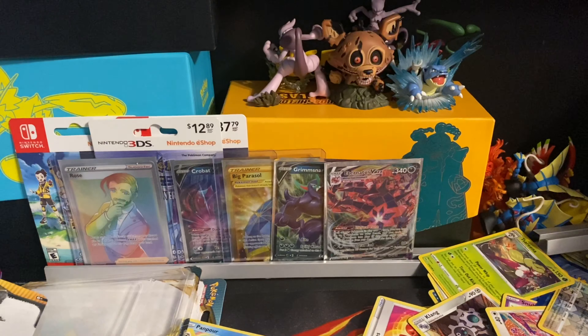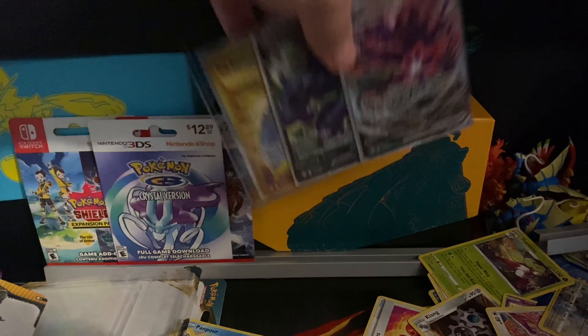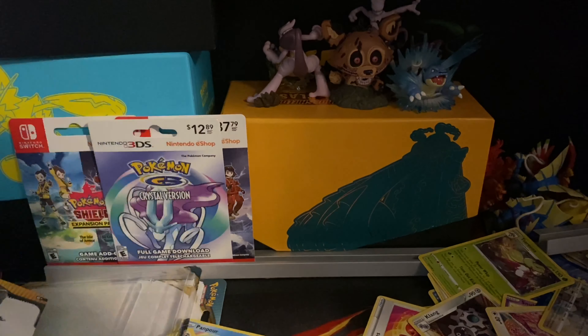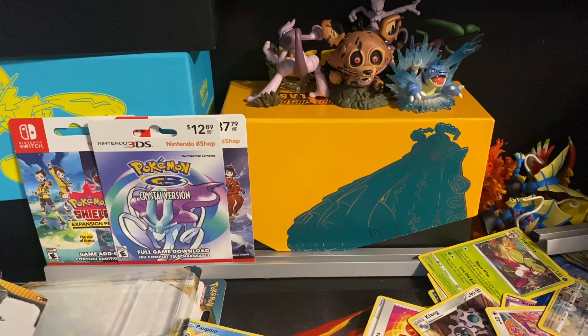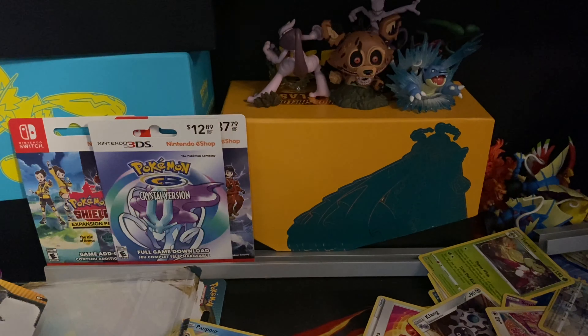That about wraps it up — that was nine and nine, 18 packs for part one. Let's briefly summarize our pulls: Chairman Rose Rainbow Rare, Crobat V — very competitive and very expensive right now, Big Parasol golden secret rare, Grimmsnarl V, and Eternatus V-Max. Thank you guys so much for watching. Subscribe to the channel if you're new and you like Pokemon cards. We'll get back to you all next time. Thank you very much, bye!